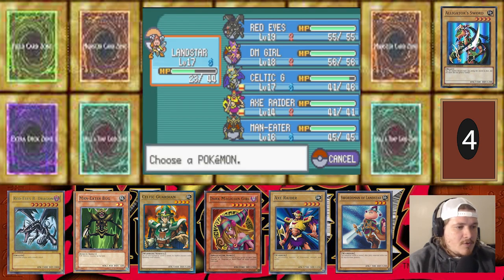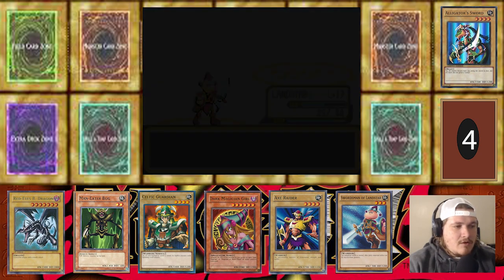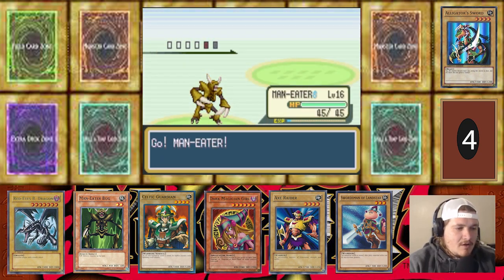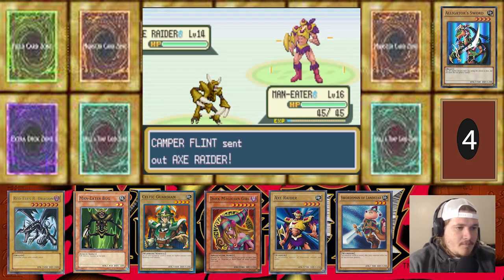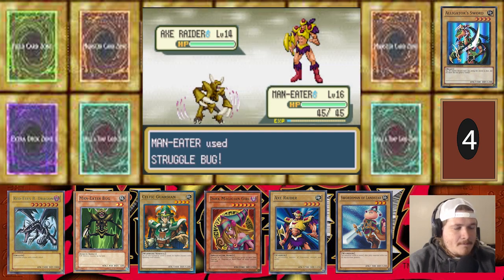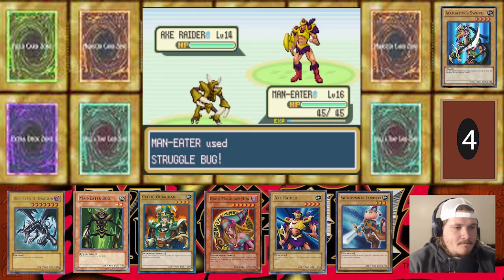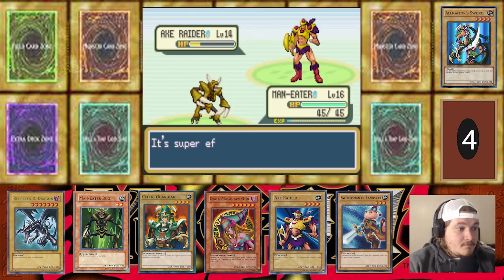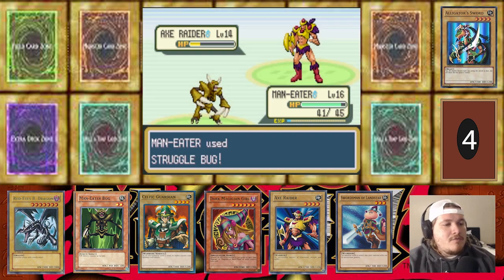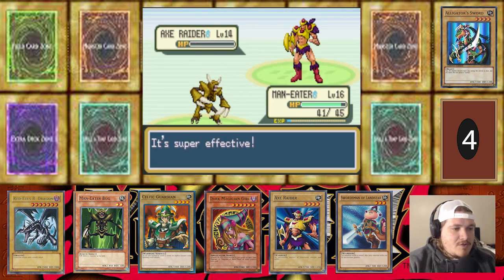Axirator's coming out. We're going to hard switch into Man Eater Bug to activate his effect against Axirator, which is 100% going to be Struggle. Done. We live! Interesting that they made him Dark type — very interesting they made him Dark.